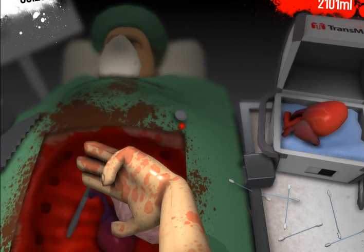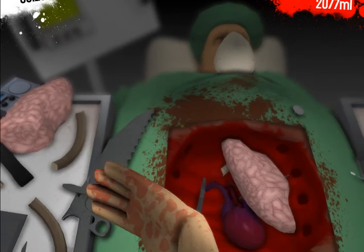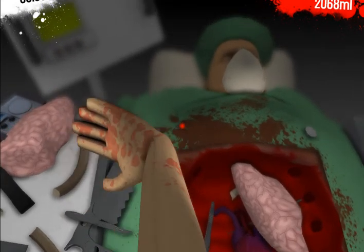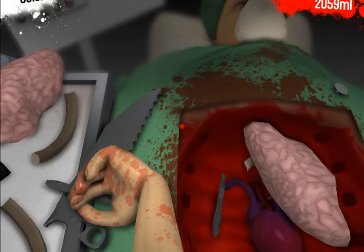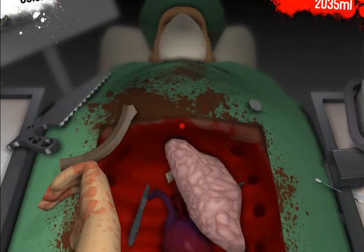This guy isn't dead yet. Freaking give me the saw and I'll kill him myself. Oh, my key got jammed. There we go, that's better. Come here, saw — you're my only friend. I hope that works too.